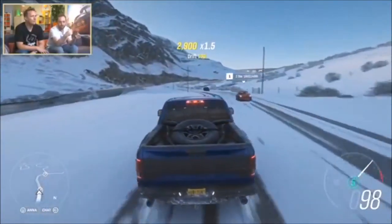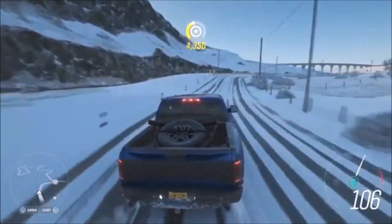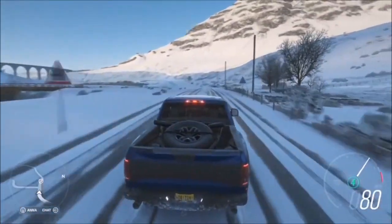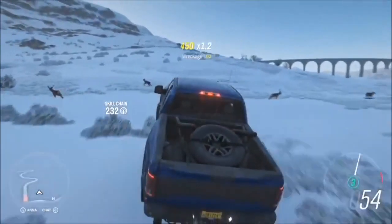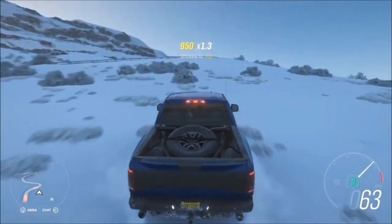Number two is Super Wheel Spins. We knew this was a thing once we saw what edition you should buy. But basically all it is is a better chance at Forza Edition cars. It's kind of like a slot machine — you get three different wheel spins in one.